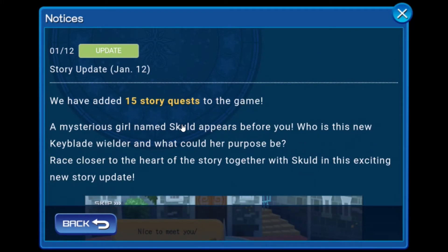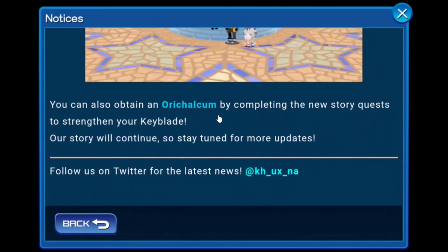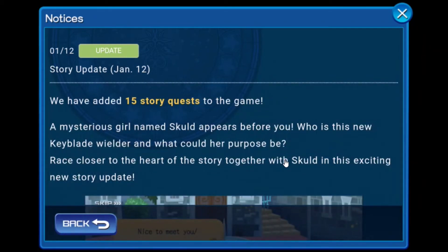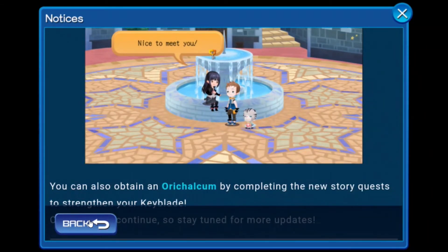Next up, we get new story updates — 15 more quests, which is fewer than the usual 25. A mysterious girl named Skull appears before you — who is this little Keyblade wielder and what could her purpose be? The name seems familiar; maybe I read something about it by accident. There's also a new story quest with a new Keyblade. I think Proud Quests have to be right around the corner, because they've given a story update with more content. We may also be getting Adamantine quests, though I'd expect a separate announcement if Proud Quests were dropping on the same day.